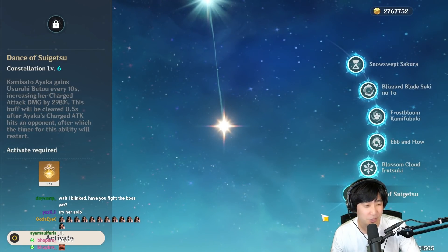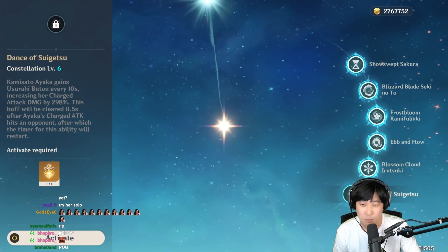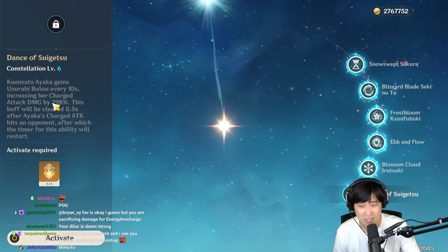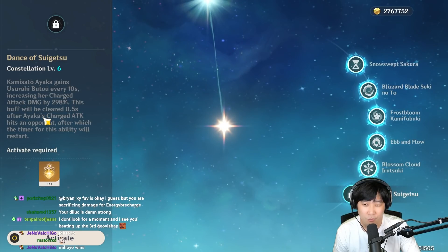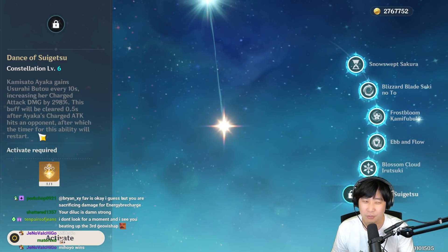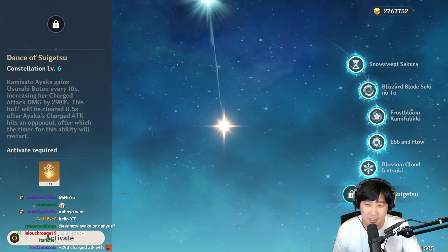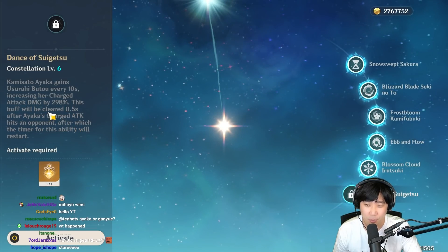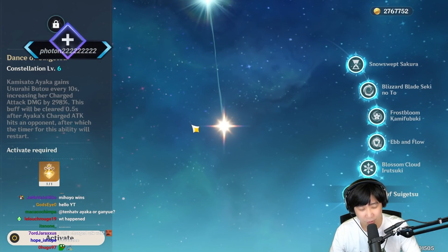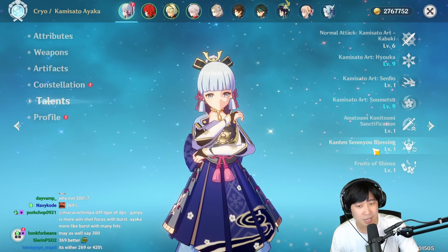The grand final winner of this whole thing — this is going to make her kind of like Keqing. C6 says every 10 seconds she gets a buff that increases her charge attack damage by 298%. Not 300%, not 269%, but 298%. I don't know why Mihoyo came up with this funny number. This buff will be cleared 0.5 seconds after Ayaka's charge attack hits an opponent, which makes sure that all her charge attacks will take this charge attack damage bonus.